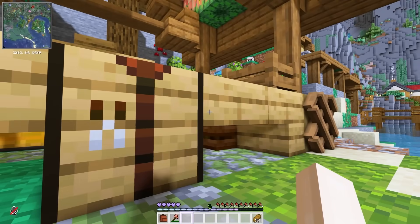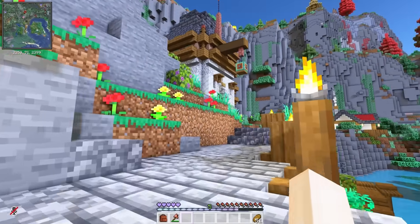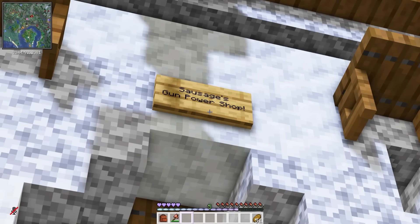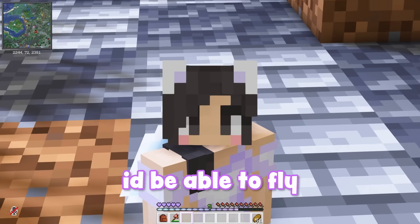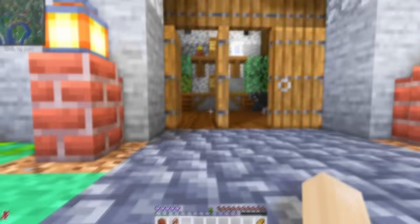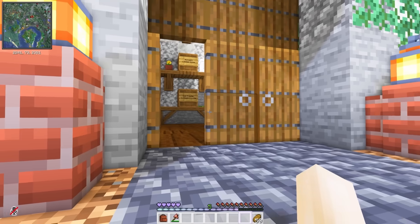So far it seems like the currency is diamonds. What about this shop — does this shop require diamonds? Sausage's gunpowder shop. Power? Do you mean powder? Wait, could I get rockets here? I'd be able to fly so much faster. There's a problem — I can't go inside that shop.